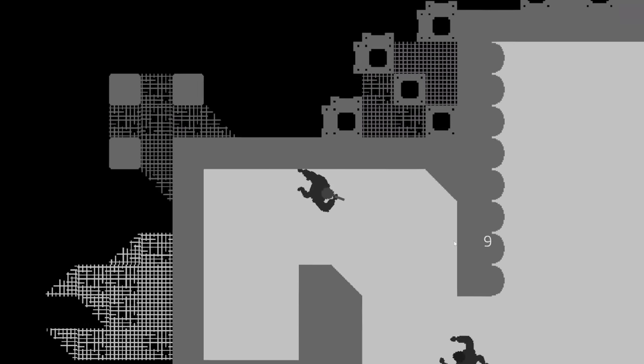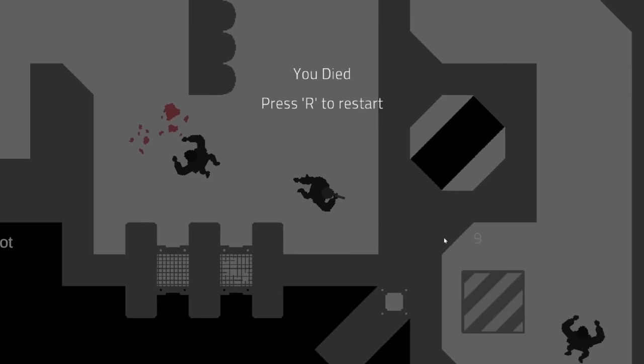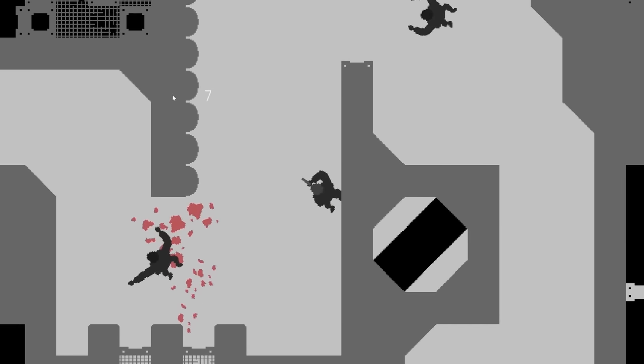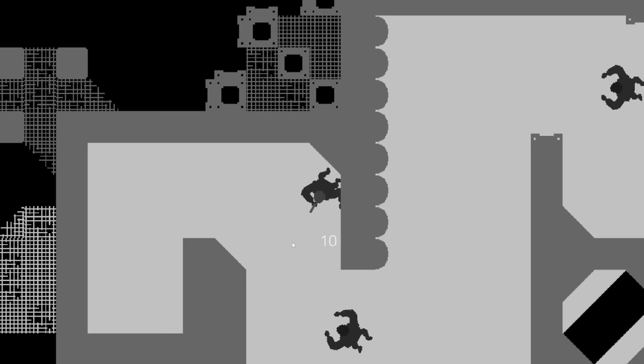I also reused the player art to make some zombie enemies that float around and attack you if you get too close, and added basic shooting mechanics and simple blood splatter effects. I didn't have time for hit effects for bullets hitting the walls, so I just used a circle as a placeholder.